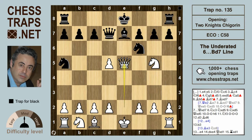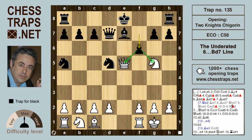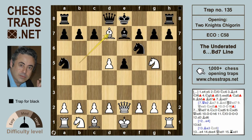After Bxd7 Qxd7 Qxe5, it isn't really that good for white because black will have the upper hand after Nxd5. The queen in the center is a bit uncomfortable, and if white just castles, black is going to have a winning position with the f6 fork of the queen and the knight.